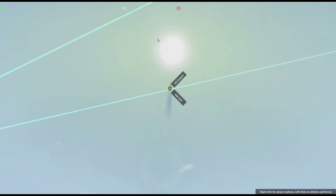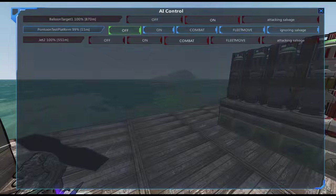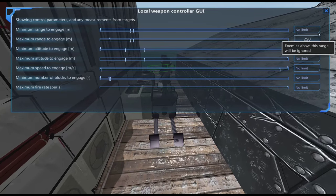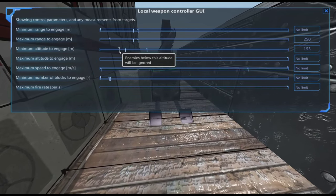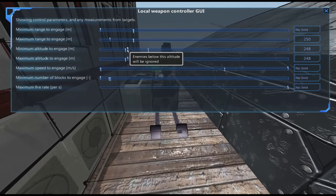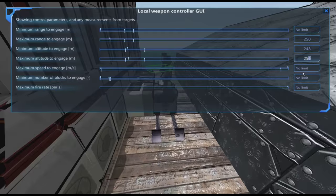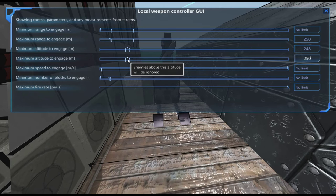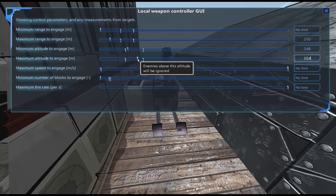Now let's enable our anti-air system. We've set it to only fire within 250 meters and with a maximum altitude setting. We also want minimum altitude — maximum altitude — set to 250 since we can't fire at anything further. Maybe 400; let's say 250 for now. You can see it does come within that range — actually it doesn't quite, so we need to set that to 400.